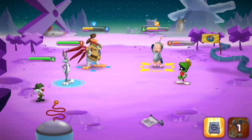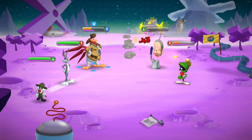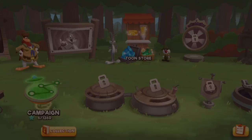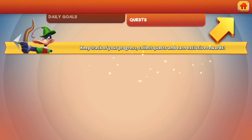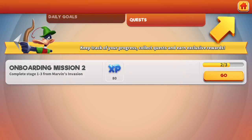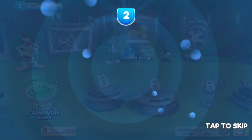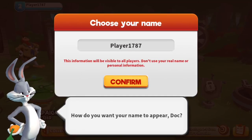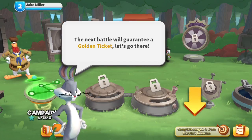They went all out for everyone's animations — that's pretty cool. There are only so many Looney Tunes characters, so it makes sense that there are a lot of different costumes and stuff. I probably should have hit Marvin with that — well, he died. Can we get three-star victories at all? Here in quests we can claim rewards for our accomplishments, keep track of progress, collect quests and earn exclusive rewards. I don't want to be player 1787 — can I just be Jake Miller? Okay, next battle will guarantee a golden ticket — let's go there.